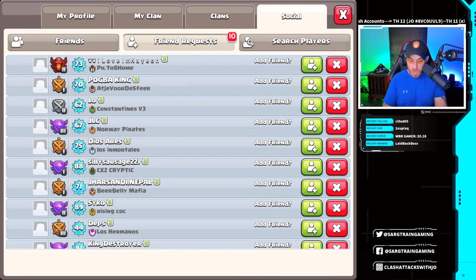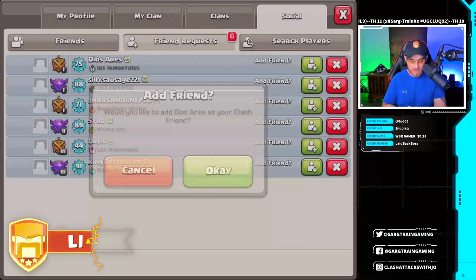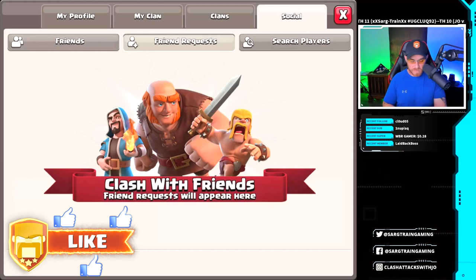Low from Constantine's JLC Dios Eris, Silly Sausage 221, something from Nepal — I'm not going to try to butcher your name, I do apologize — from Beer Belly Mafia. Skyco Depths King Destroyer from the Barbarians. We're going to add you guys. And thank you guys for watching us here on this series. It's been a lot of fun doing all this good stuff for you guys.